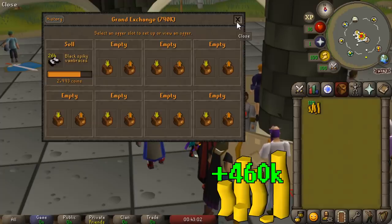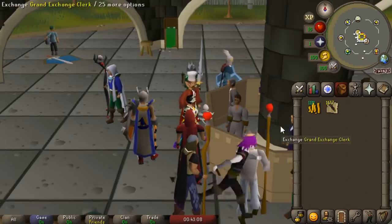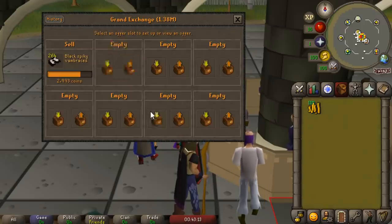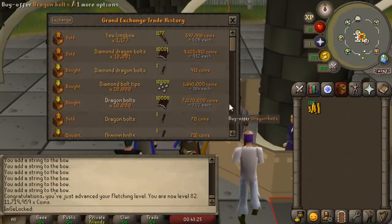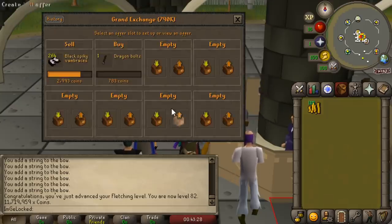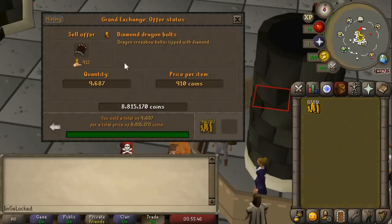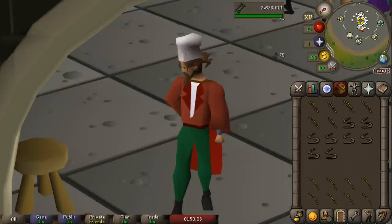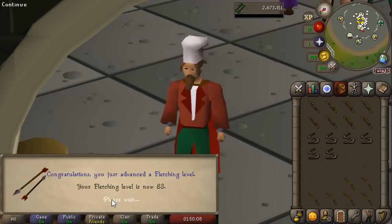Another 10,000 Diamond Dragon Bolt tips sold off for a 460k profit - still absolutely massive. It only took 15-20 minutes, so that's still up to 1.5 million per hour, which is really helping to pad our cash stack. We're already up to 11.7 million, growing day after day. There's another 9,600 Diamond Dragon Bolts sold with an even better margin - total profit of 490k. I've been doing so many of these Dragon Bolts that I have another fletching level: 83 fletching, that is awesome.